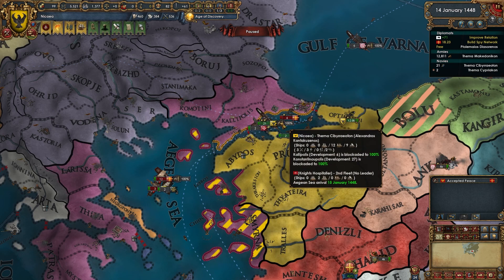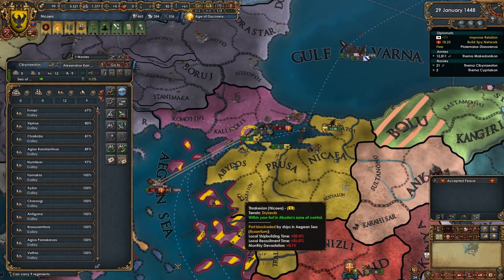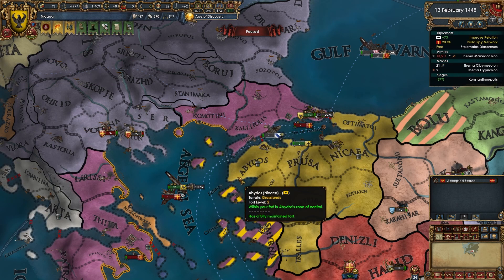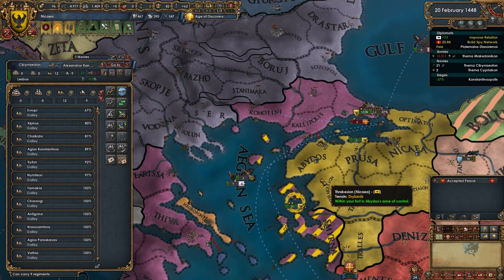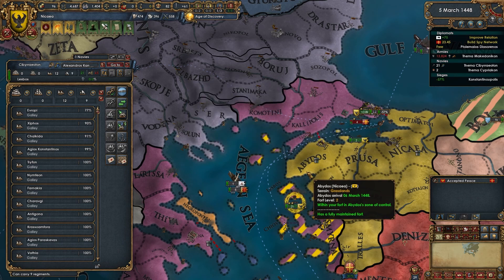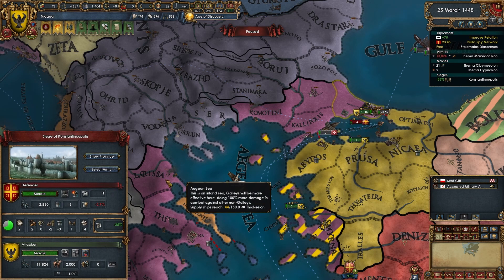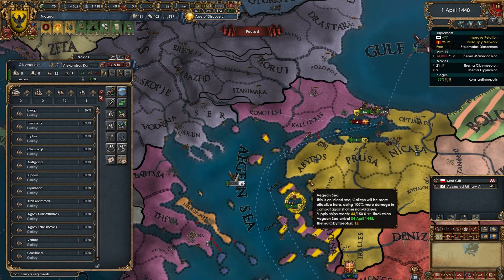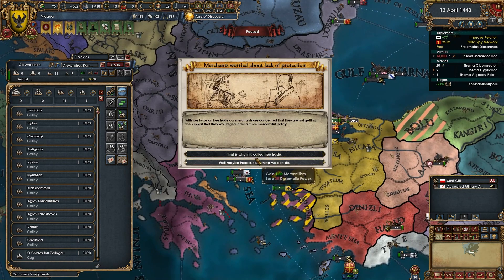Byzantium has only 4 galleys and 10 transports now. Let's get these guys over here and have them head this way — my one galley is damaged but this is mostly transport ships anyway. They're coming over onto this fort — I guarantee it based on what I know about the AI. We got a wall breach in Constantinople already — yikes!